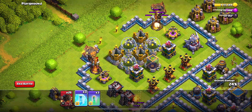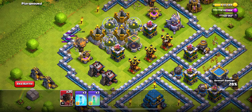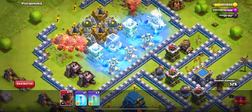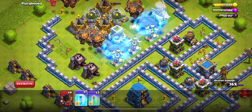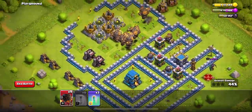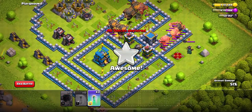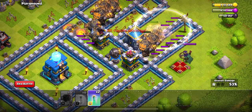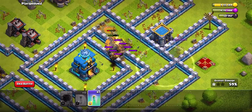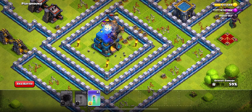We've got to take out these two inferno towers, so we're going to wait a second and let them both get taken out. Popping a whole bunch down over here, dropping two freeze spells right on there. Come on boys, move in — we're then going to put another freeze spell down on those two. They're moving, they're moving. We're going to make them invisible here in a second — but oh no, it made the archer queen invisible instead. That is not what we wanted at all.